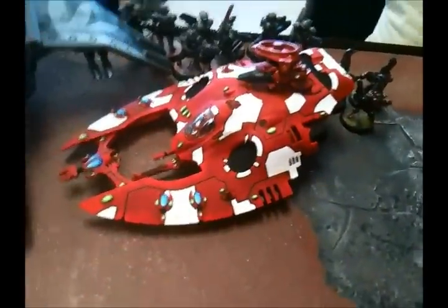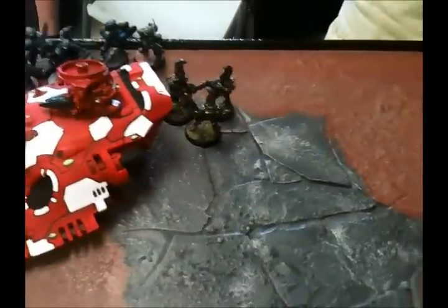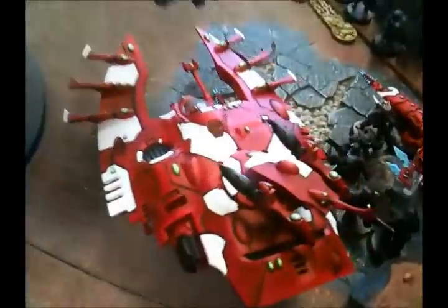Bottom of turn three — tied combat here, he killed a guy but took a wound. This thing got immobilized — I think double-penned by a bunch of plasma guns. These guys popped out and got gunned down, but made their leadership. Marbo tried to assault over here but, despite rolling three dice, only rolled two threes and a one, so couldn't quite make it. Some shooting tried to go at this guy but couldn't quite penetrate. And we're on to turn four.